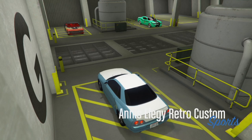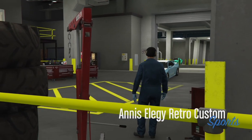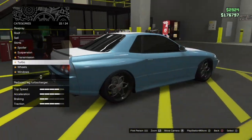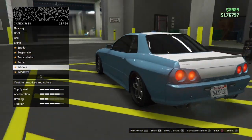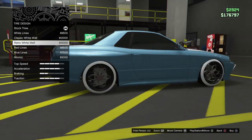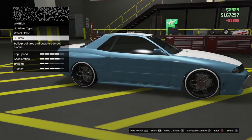Press right on the d-pad and it should bring you in. Now once you're in, all you're going to do is change something on the car. It can be any little thing — brakes, armor, wheels, color, it can be anything. I'm going to go to wheels and change my tire design.